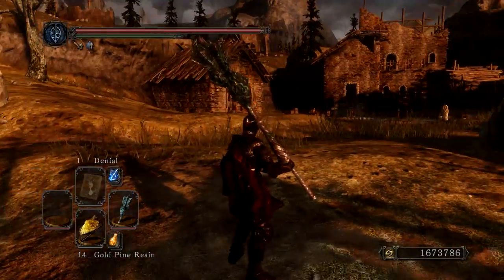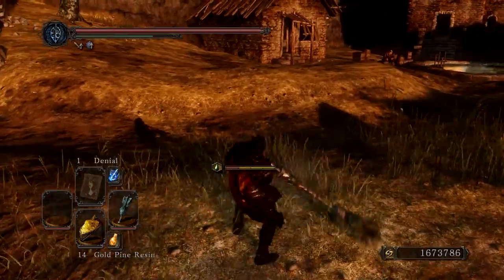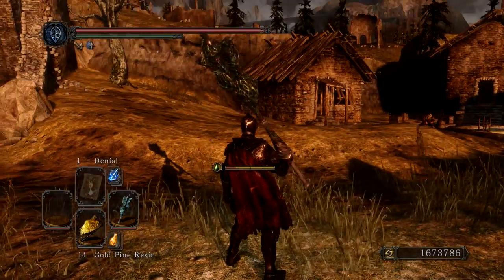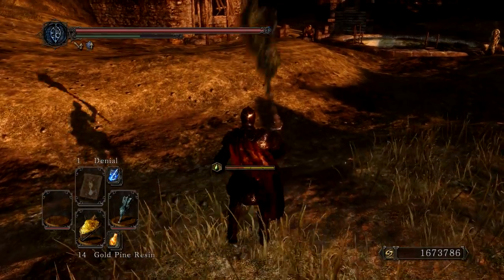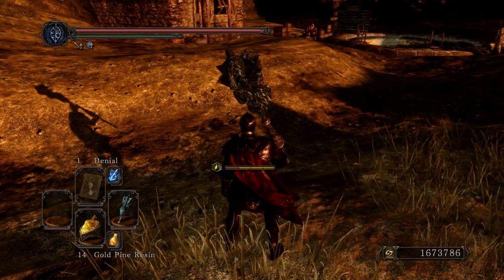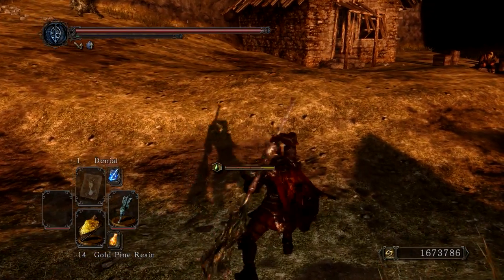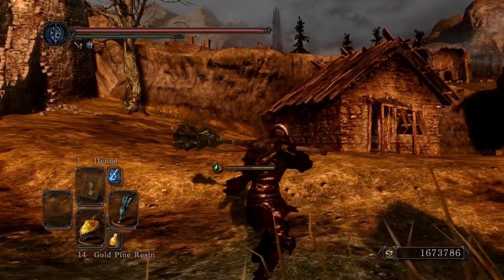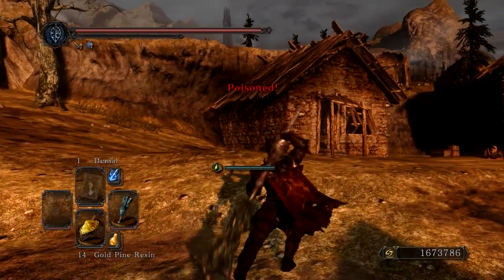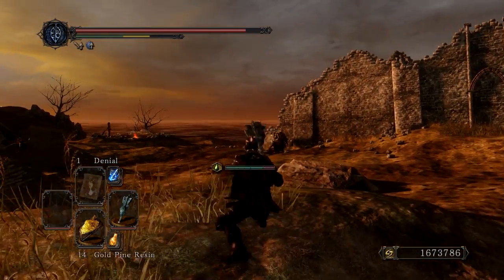Next is the Sanctum Mace. This thing — every time you swing you poison yourself. A one-handed strong attack is a mace, two-handing it the strong attack is a spin twin, and a two-handed normal attack is a lance.